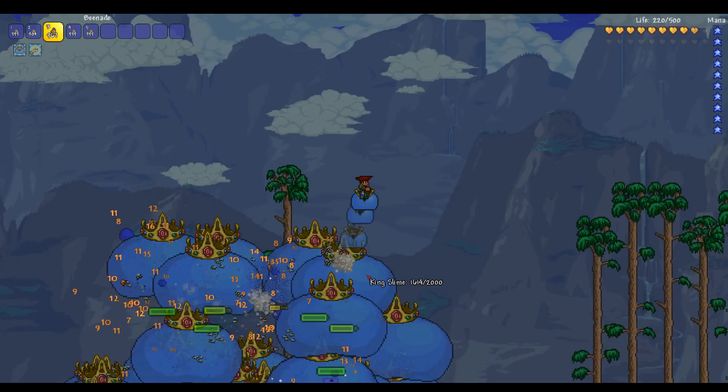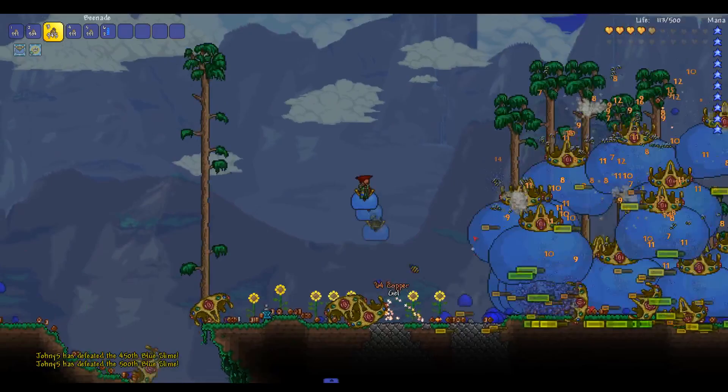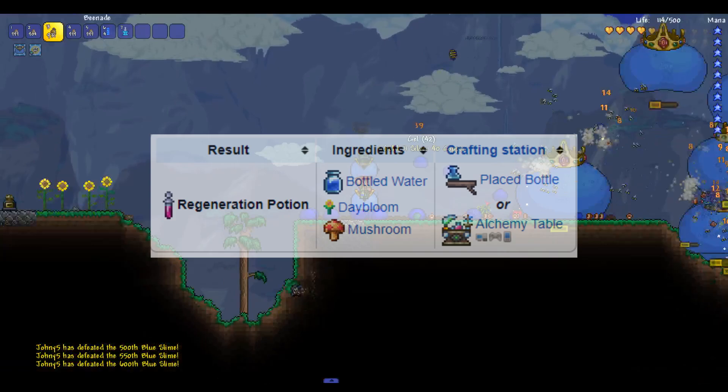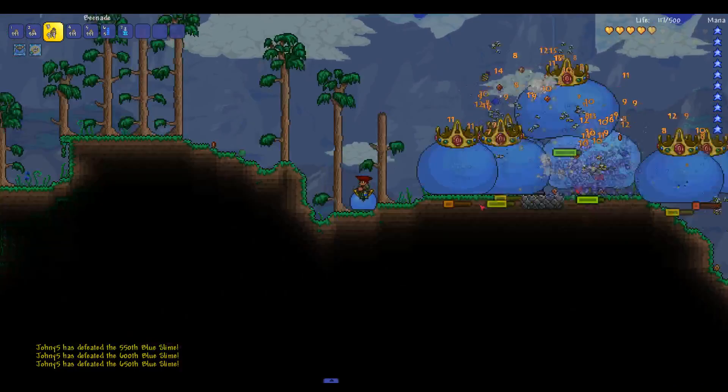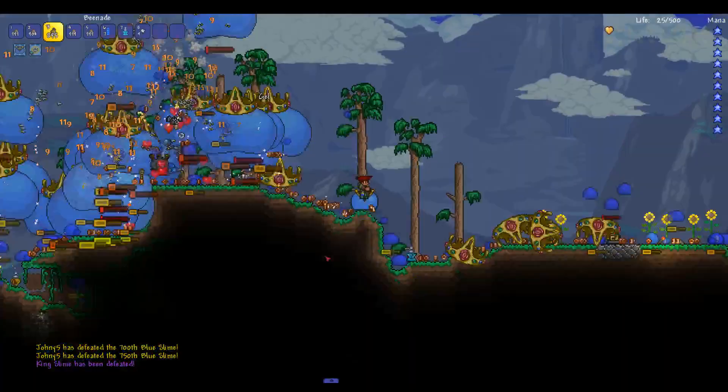Now let's talk about the potions. The iron skin potion gives you plus five armor. It can be crafted with bottled water, daybloom, and iron ore. The regeneration potion provides health regeneration at two health points per second. It can be crafted with bottled water, daybloom, and mushroom. The swiftness potion increases movement speed by 25%. It can be crafted with bottled water, blinkroot, and cactus. All of these potions can also be found in chests.